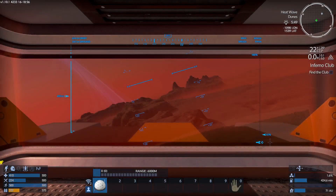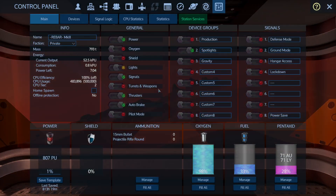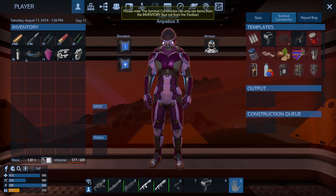Hello and welcome back to our Empyrean Galactic Survival Let's Play Poorly. I am running a little bit low on oxygen. I need to turn — there we go. Should have done that initially, but didn't realize that wasn't set up by default.